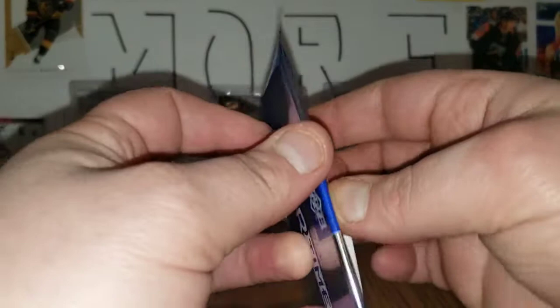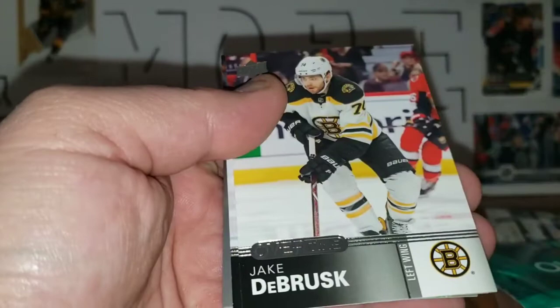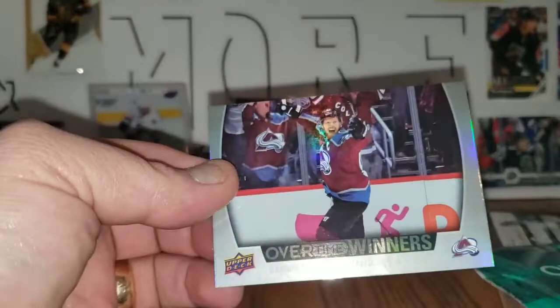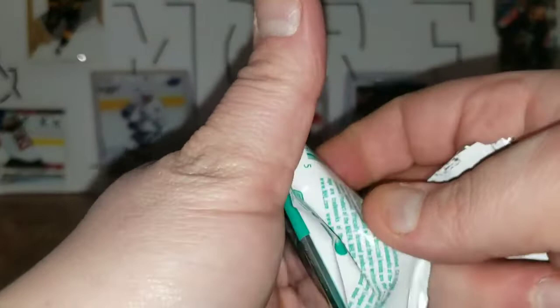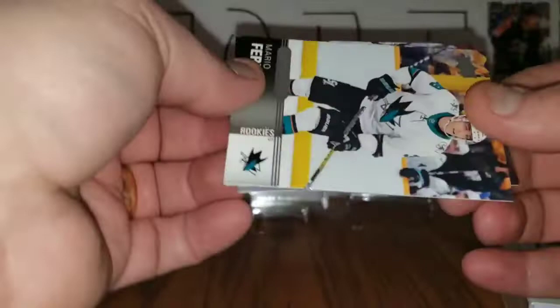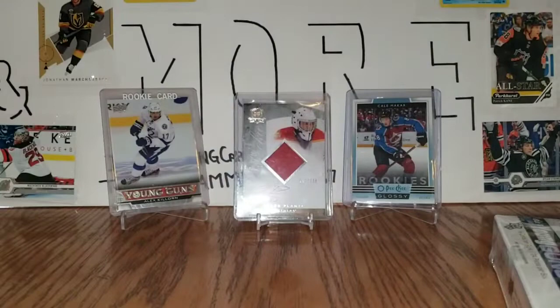So let's get into it with some overtime — we'll start with wave one. Travis Hamonic, Jake DeBrusk, Evander Kane, and overtime winner Gabe Landeskog. Wave two of overtime: Mario Ferraro, Sean Monahan, Jeff Carter, and next in line Adam Fox.